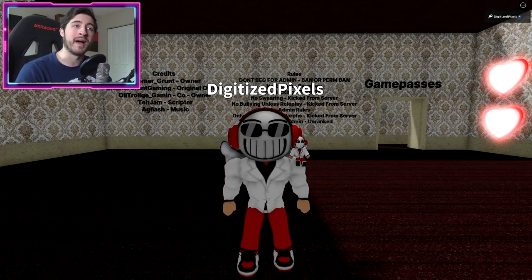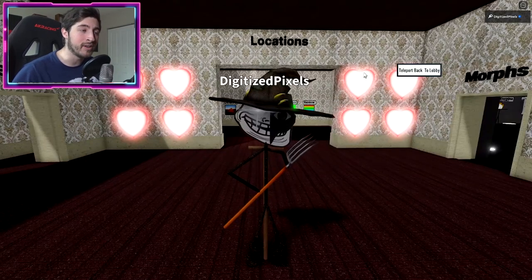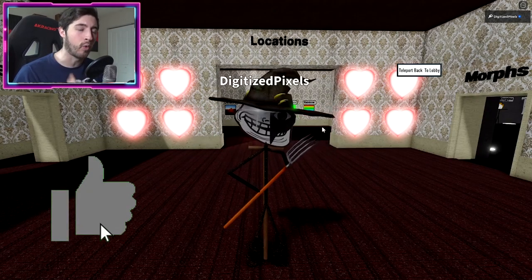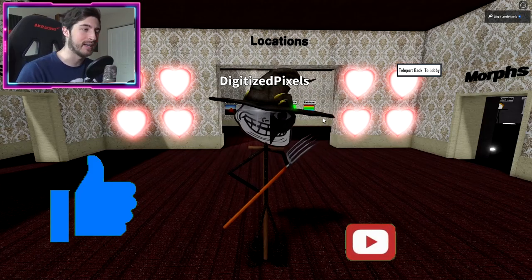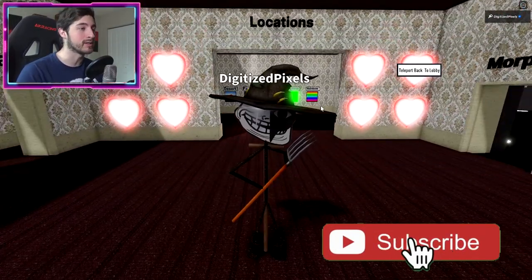Hello everybody and welcome back, my name is Digi and today I'm gonna be showing you guys how to get all 18 new badges. I do recommend using a fast mode for this because if not it's gonna take quite a while, but it is not needed. What we're gonna be doing is collecting 17 hearts in one location.